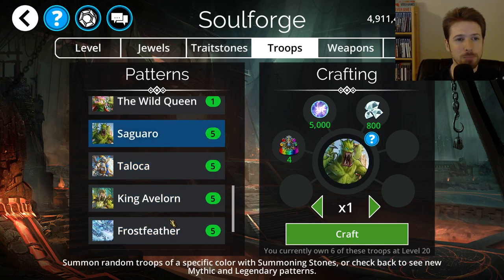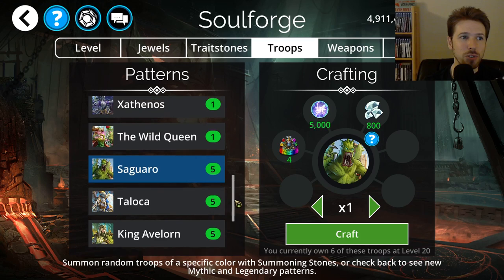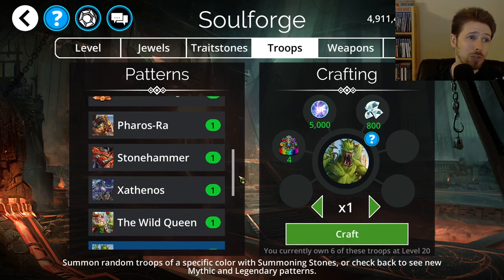As always, I don't recommend crafting legendaries because they are much easier to get from keys than spending 800 diamonds here. Just keep saving your diamonds and get a really good mythic troop. Speaking of mythics, let's move on to those.